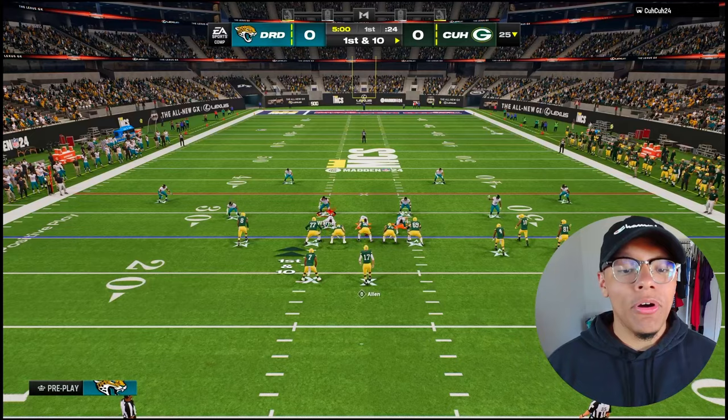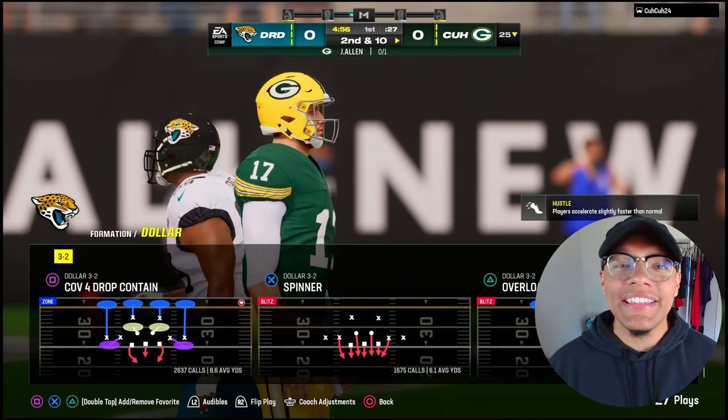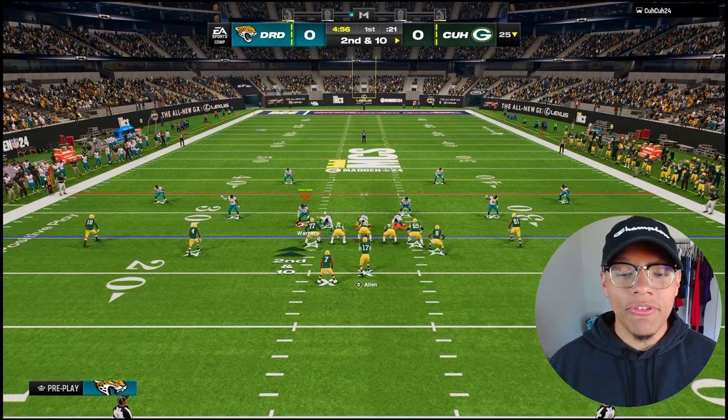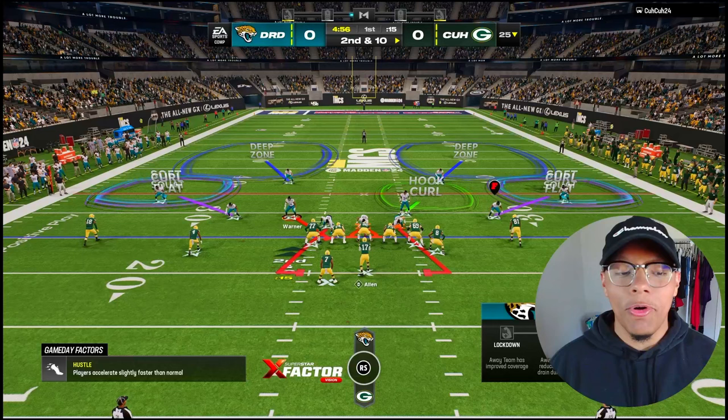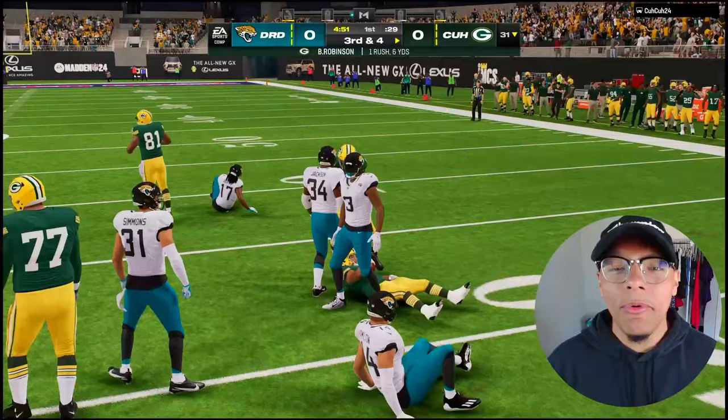The Jaguars got so many D-linemen — we got Calais Campbell, Dante Fowler, Eric Armstead. Three brand new additions to the line. No, I will not be dropping a Jaguars theme team. We also got Travon Walker but I have to grind for him. They're more than likely not gonna do a damn thing. We're gonna wait till we get maybe a Trevor Lawrence, maybe a rookie receiver in round one. I have no idea what to expect from the draft.